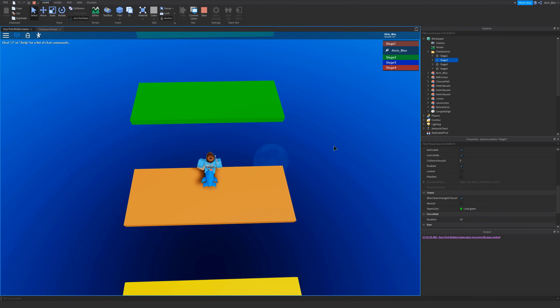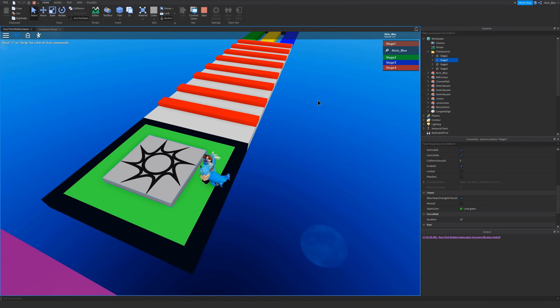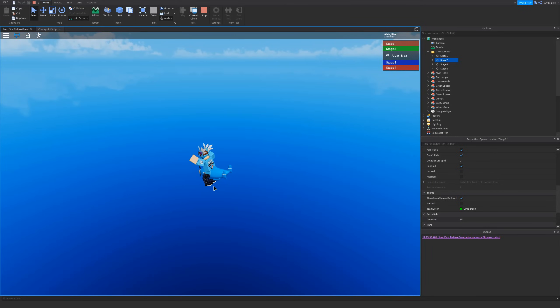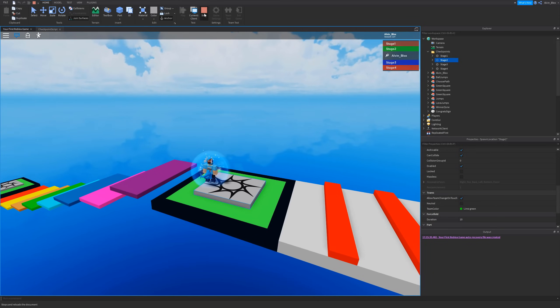So when I get to the next stage and step on that stage's spawn location — because Allow Team Change on Touch is true — look at the leaderboard: it's going to change me to Stage Two, because Stage Two shares the same color as the team color of this spawn. And if I die now, I won't restart all the way at the beginning — it will teleport me to the linked spawn of that team. And we've respawned back at our checkpoint!